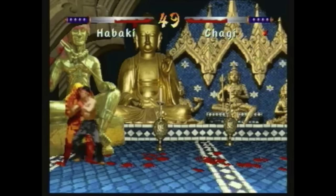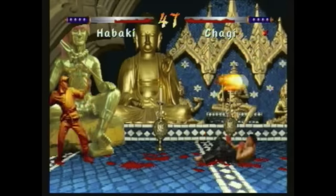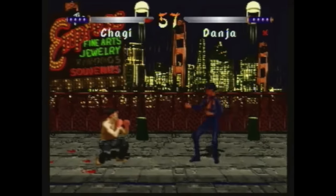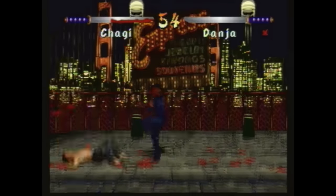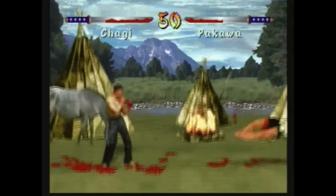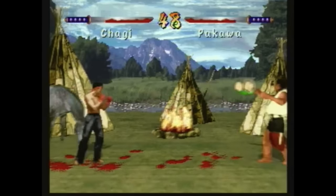I guess it was really only a matter of time. I have to blame this one partly on myself for mentioning it a few times in an older video, because since then I've had a whole bunch of requests to do a review on it. Well guys, that time has now come. This is the infamously crappy Kasumi Ninja on the Atari Jaguar, developed by Handmade Software and released by Atari Games in 1994.